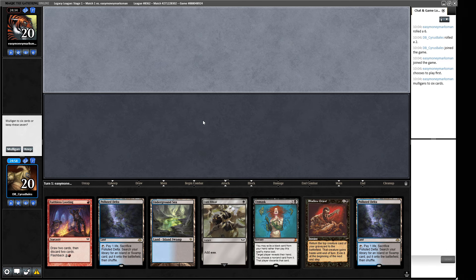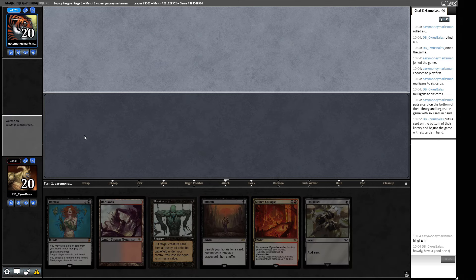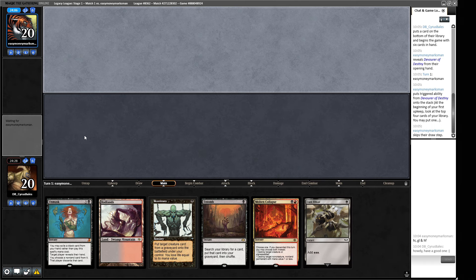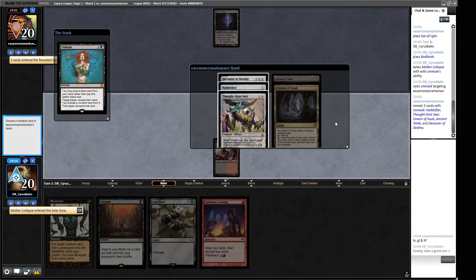Our opening hand requires Faithless Looting to find something — we only have six monsters, so that's not a lot of hits. After mulliganing, we can keep: turn one Badlands, Unmask pitching Molten Collapse, then cast Ritual into Reanimate and win the game. We're on some Eldrazi, so what we're doing should be more powerful than our opponent's things, though they can sometimes do a turn two 'I win' off double Fleshreaker.